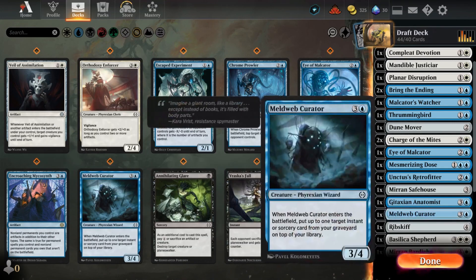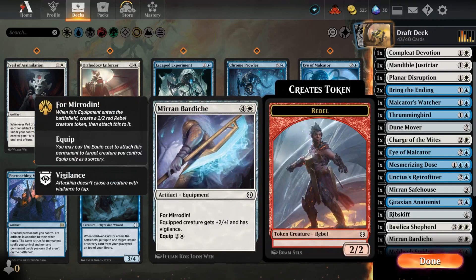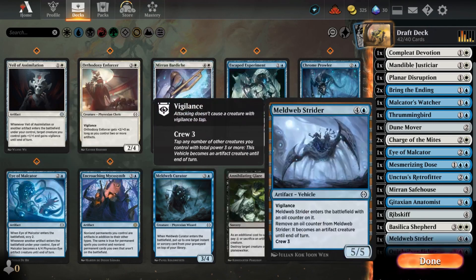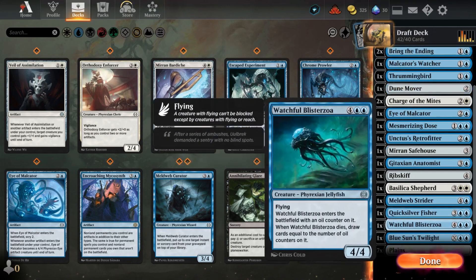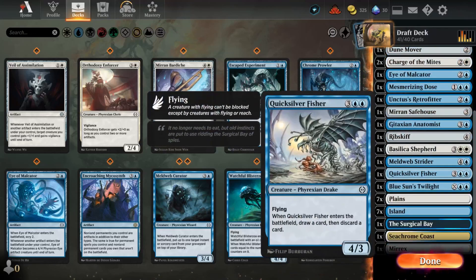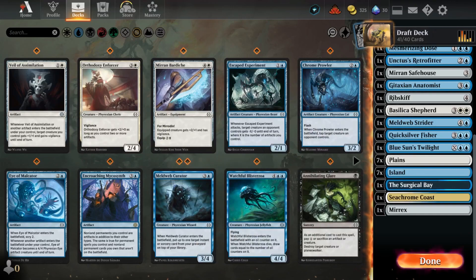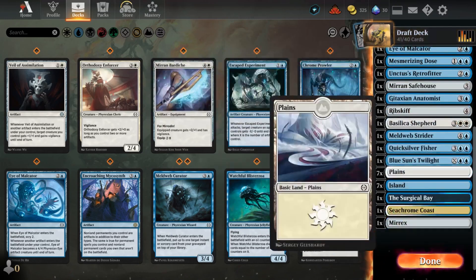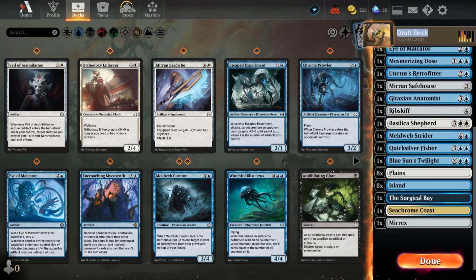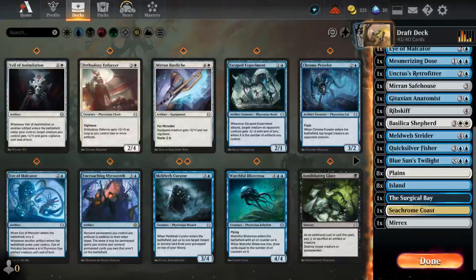Drop the Watchful Blister Zoa - yeah, the six-drop, that card sucks. That should be good. Seventeen lands. Put another white and another blue one. Three cards - three cards. Alright, done.